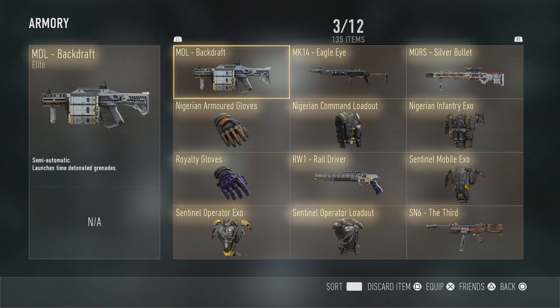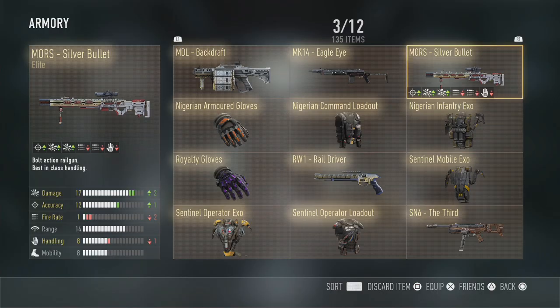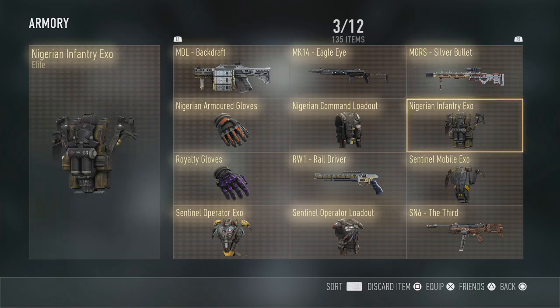Moving on, we've got the MDL Backdraft - another gun you're probably not going to use very much, but it's nice to have an elite version. I had two MK14s but they're not very good even in elite versions. This one has better range and accuracy so I kept it, and it has a grip on by default. The Mors Silver Bullet is a sniper that a lot of snipers are interested in - extra damage at a slower fire rate. I find it quite difficult to use but it looks pretty cool.